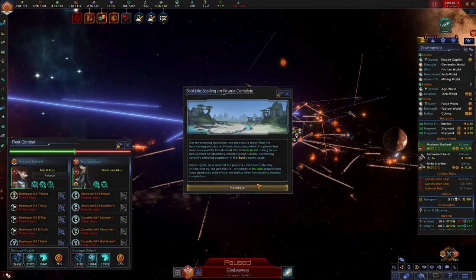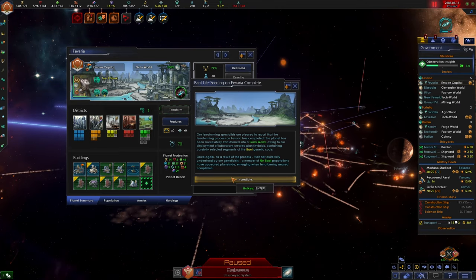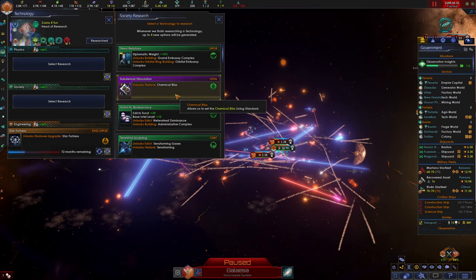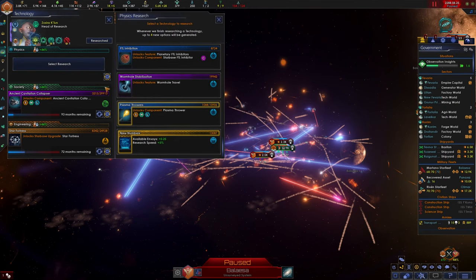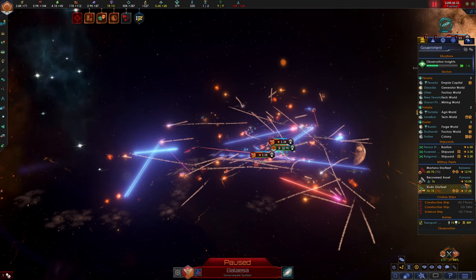We've finished turning Favaria into a Gaia world - fantastic! We've also finished researching psionic theory. We don't need terraforming right now so let's start getting some of these archaeotech weapons - let's get ancient cavitation collapsers. Research speed plus five percent is going to be great for us.